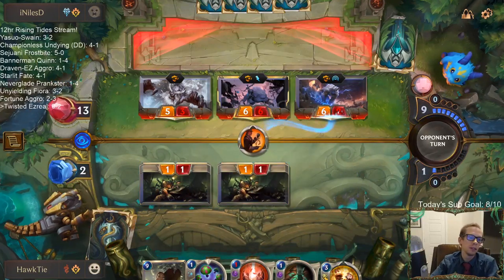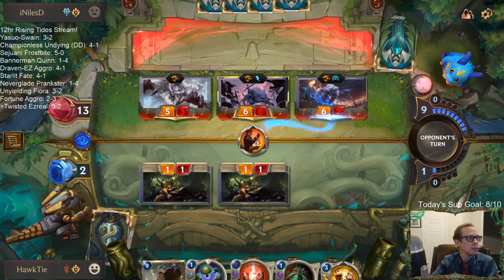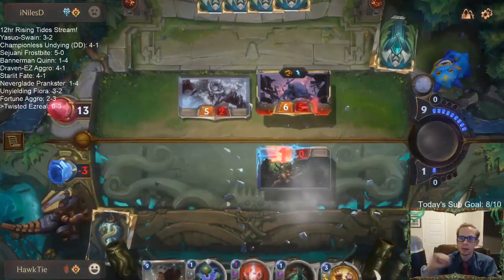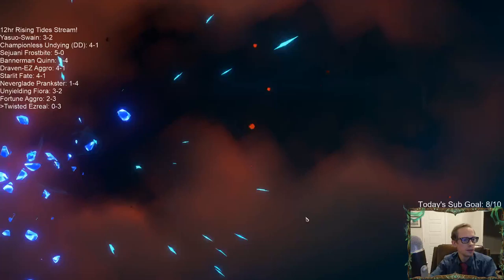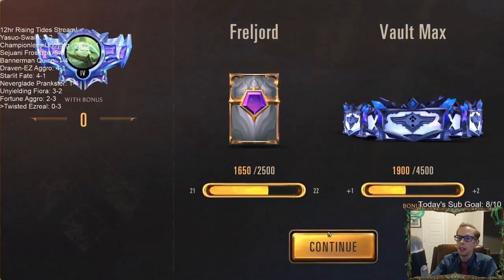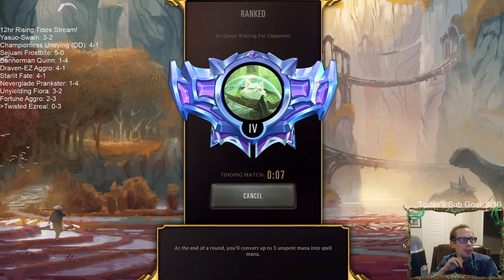Our Ezeals have just died every single time. I really like the opponent's deck. Freljord is probably my favorite region. It seems like we've had two bad decks — the Bannerman Queen went 1-4, but I liked those games; we played a lot of close games. The Neverglade Prankster deck we were just getting annihilated — didn't seem close. Same with this Twisted Ezreal — we're playing two decks that aren't very good. This deck does not feel very good.